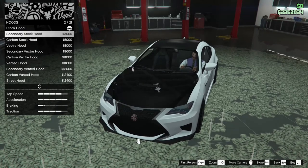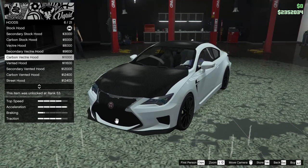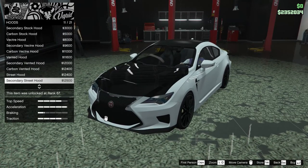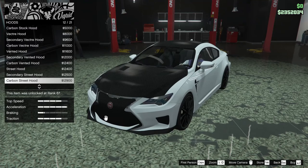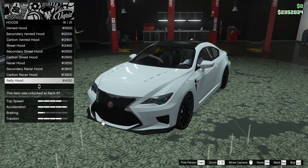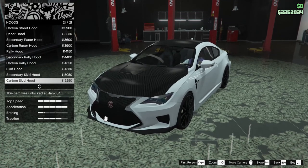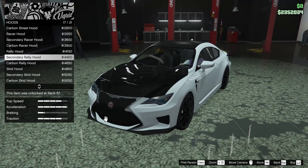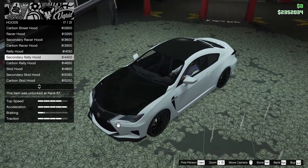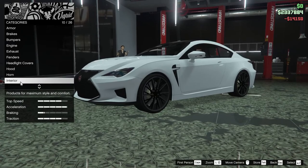For the hood we can add a secondary stock hood, carbon stock hood, vector hood, secondary vector hood, carbon vector hood, vented hood, secondary vented, carbon vented, street hood, secondary street, carbon street, racer hood, secondary racer hood, carbon racer hood, rally hood, secondary and carbon as well, skid hood, secondary and carbon as well, or none. I kind of like the rally hood — let's go for that, it looks pretty good.